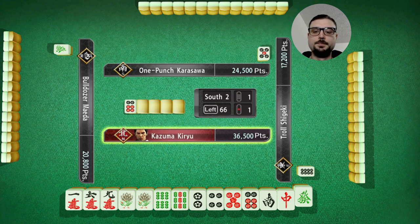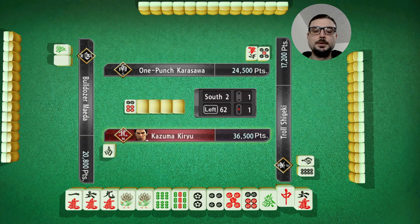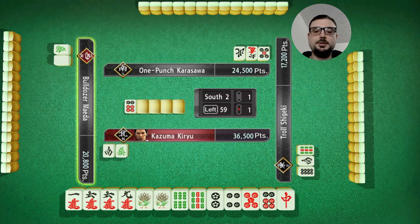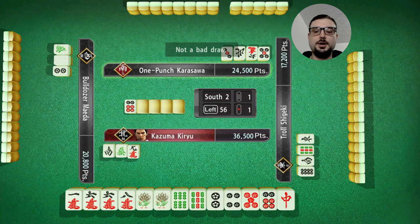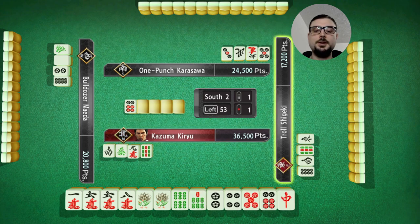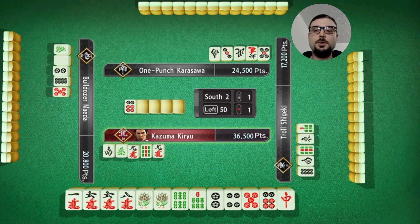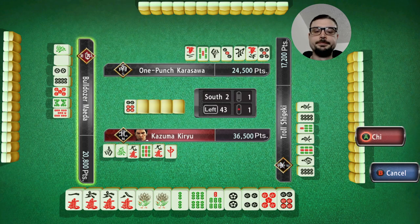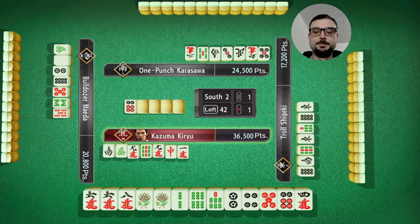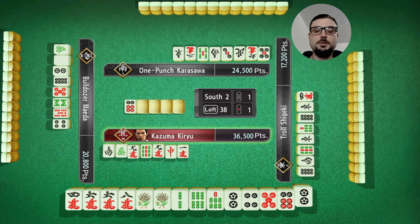All three of these I can use for yakuha. Do I have an outside hand possibility? I have one, nine - the only thing leading me away from outside hand is four five six and that's pretty strong. I'm going to toss the south. Green dragon was a better toss but that's fine. I'd like to toss this nine over that red dragon because the nine is basically a dead tile - same with this nine now. That gives me a small opportunity to pull a red dragon. I think I'm much more likely to win this hand closed.